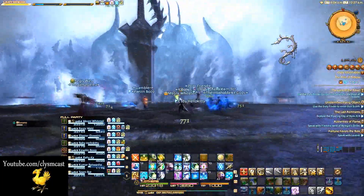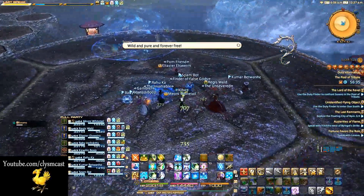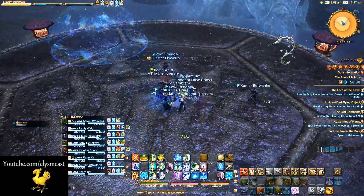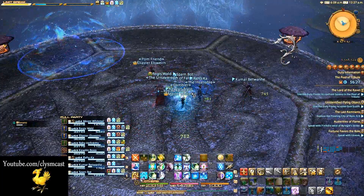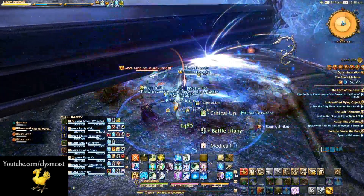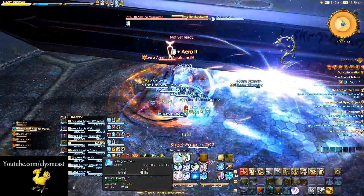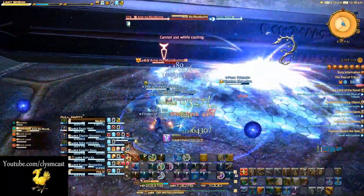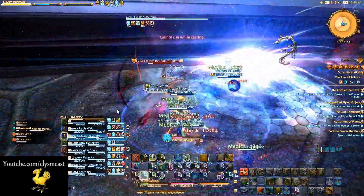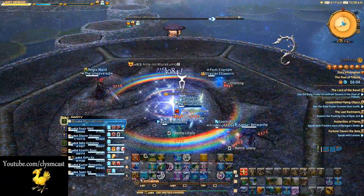Here, Susano raises into the background as a large cinematic beast with a huge sword. He will then attempt to strike down with this sword and cleave the group to death. There are specific things for the tank and the DPS to do separately. The tank will see a new active time manoeuvre button on their screen on the new target, which they must spam to prevent the raid from being killed. The faster they press it, the more likely they are to succeed. If they are slow, failure to do so will kill players off one by one. As you can see with me here, it chose me twice in a row.